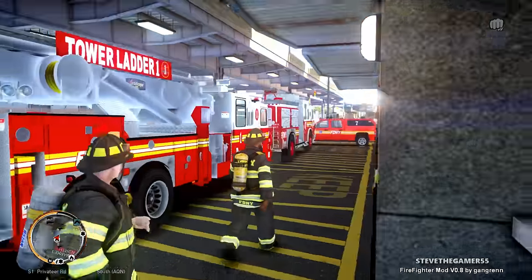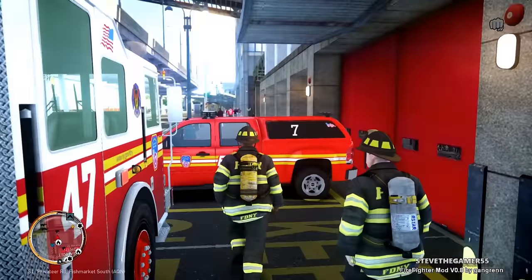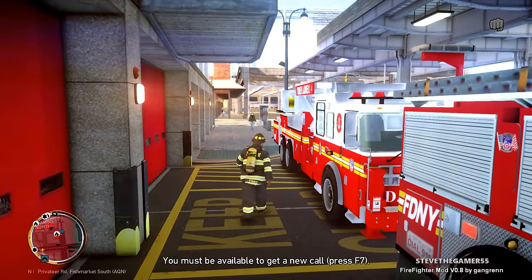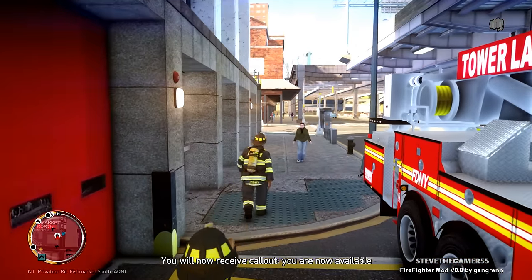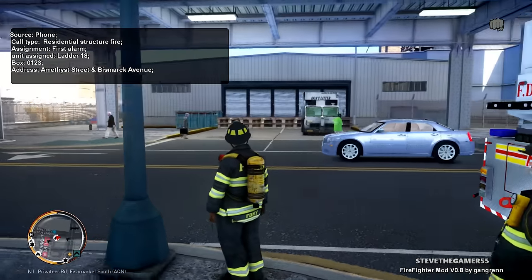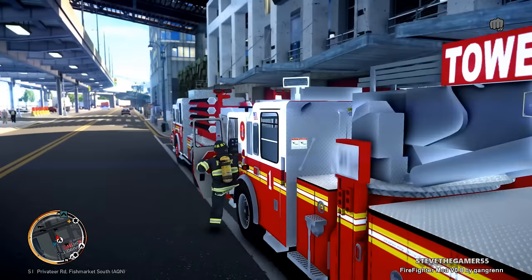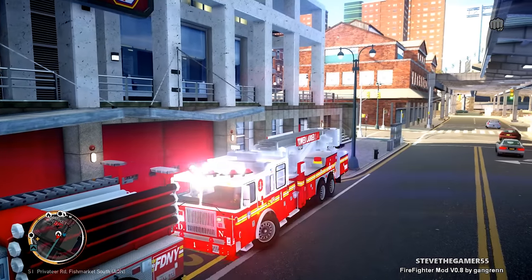You guys remember the tower ladder truck, the engine and the battalion. We're gonna be using the tower ladder truck for now. I wasn't available — no wonder why we didn't get a call earlier. All right, so we got our residential structure fire, zero one two three, source came by phone. It is our box and we are heading to that location right now.